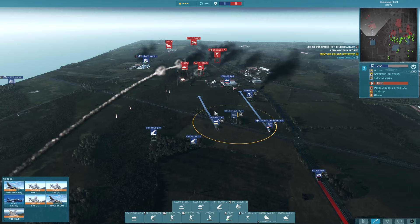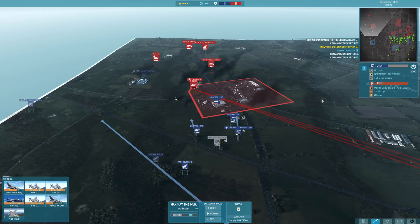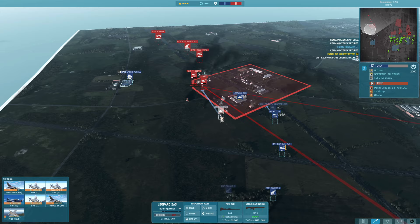The MiG-29 comes over after taking down the Apache and does pay for it with its life. It's really up to me to get this Leopard 2A3 back in — I can't really wait for it to be fixed up because it's only 10 points left on the objective. The F-4Fs are coming in looking for missiles on target, we manage to find one. Hoping the 2A3 can take advantage — unfortunately it misses its shot. Absolutely tragic, so it's really on the F-4F to save the day.